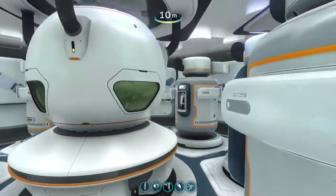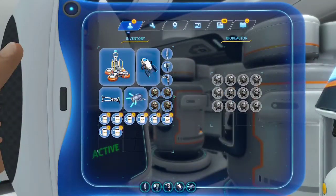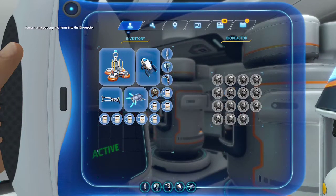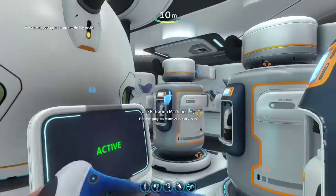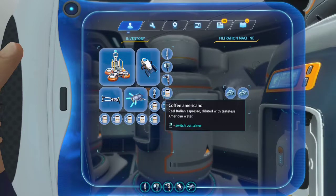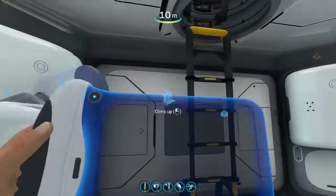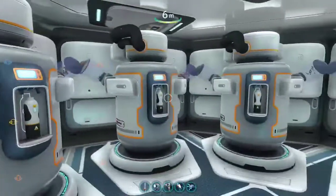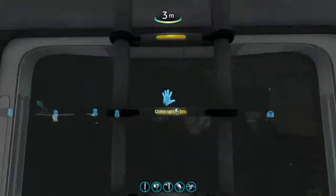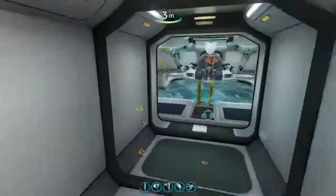Up here is my water filtration room and my power station — I've got to refuel it. Going through the water filtration room I can get some O2, H2O, and some salts. Up here's my second water filtration room — gotta stay hydrated. We also have the third water filtration room and the fourth seamoth bay.